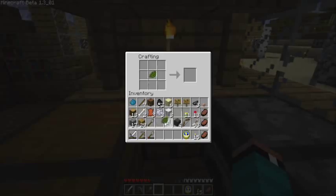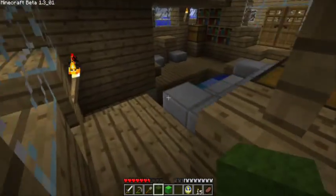Now we're going to do green wool, and we're going to do light green or lime green, which is cactus green mixed with bone meal. Let's go lay these down as well.